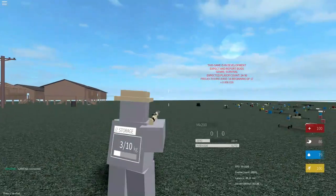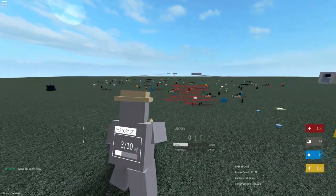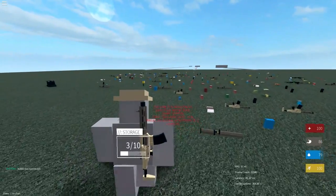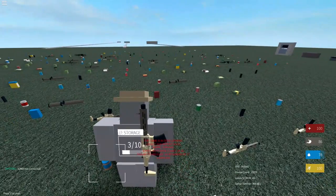It has a basic holster animation which is still pretty cool. So if you don't want to shoot someone, or if you want someone to think that you're friendly, you can come up to them and just holster your gun. You can also put it on your back, and again you can see the storage on the back of your character. I don't know if that's going to be changed in the future, but it's still pretty cool.